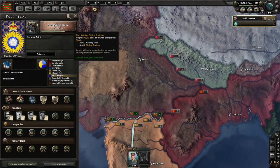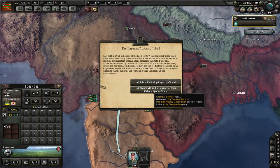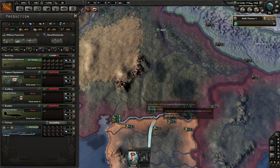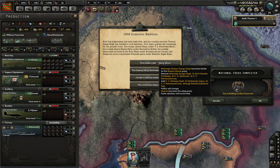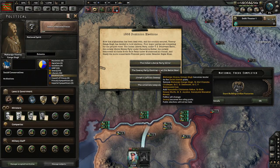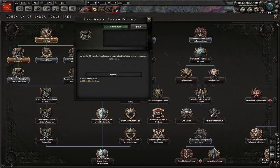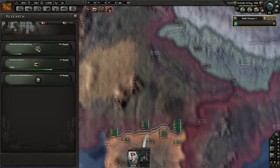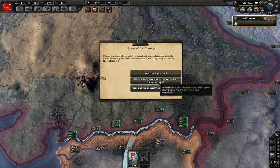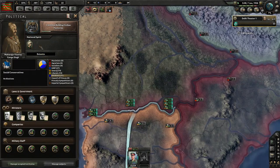The national focus trees are very complex and very detailed, and there are so many of them. There's also a new political system where you gain more political power depending on how popular your existing political party is. And there's also a stability system where, based on how much political power you have, it allows you to move up and down — very similar to how it is in Europa Universalis. These features don't exist in vanilla Hearts of Iron 4, and the fact that they've used the limited editing tools in Hearts of Iron 4 to create these new features out of nowhere blows my mind.